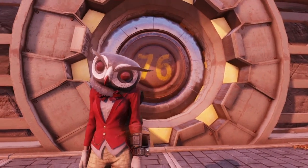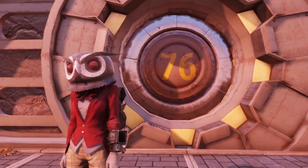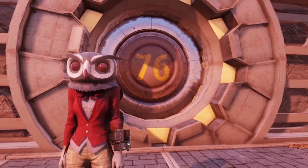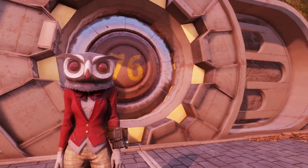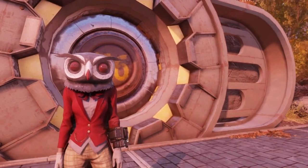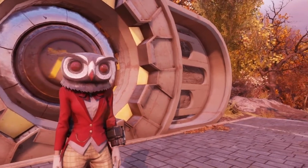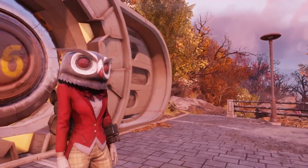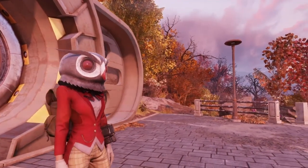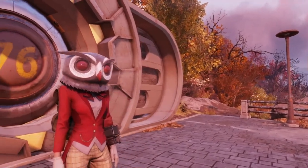Greetings Wastelanders. Welcome to the Hobbit Hole. This is the Mad Hobbit here. Today we're going to be covering acid. There are two methods of farming acid: one from creature spawns, two from junk. We're going to focus today on creature spawns. I'm going to show you where to go and what to look for on creatures to get the acid that you so need.